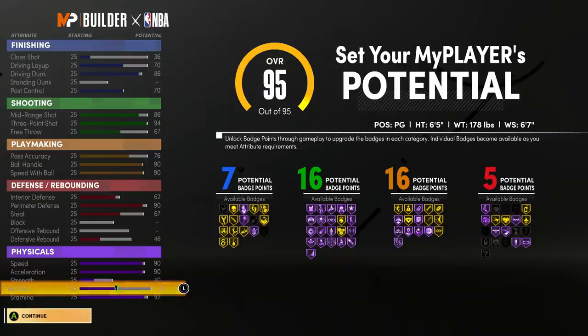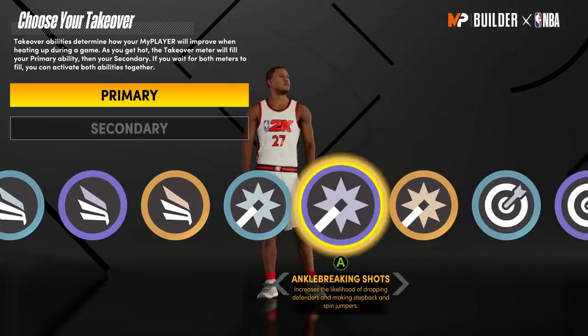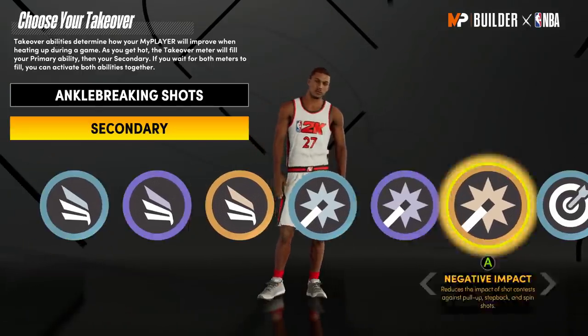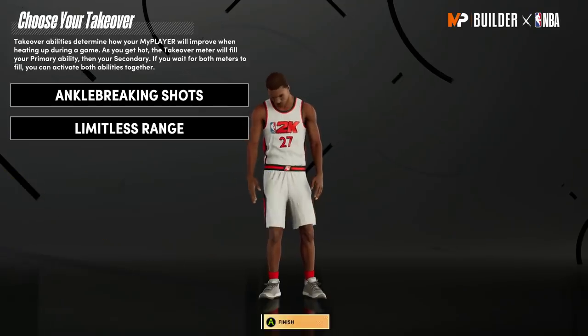I still have the 94 three ball. Look at my defense — I have interior defense now, which is good in case I get switched with a mismatch. I'll be able to put up a little bit of a fight. I'm going to keep the same takeovers for now. Once I unlock all my badges, I'll play around and see what I want to run with. I might go double Ankle Breaker.